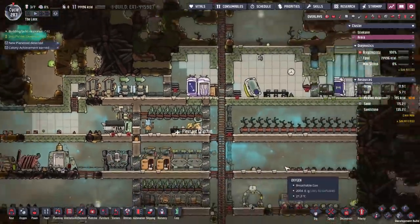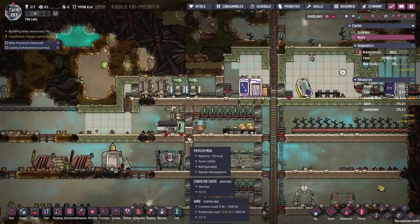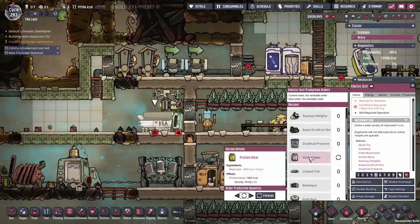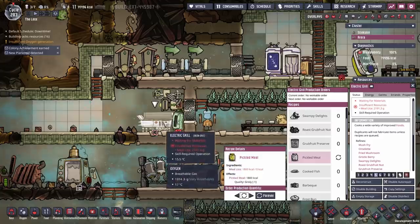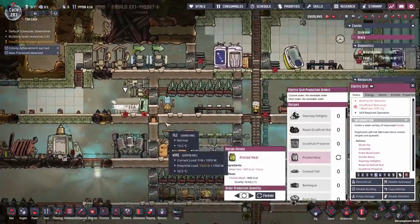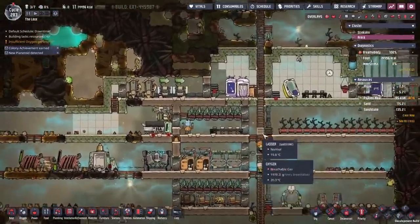That should allow us to keep turning all of this mealwood into pickled meal and store it safely in there. Cooking into pickled meal doesn't give us any more calories — it's actually a waste of labor. It just allows us to transmute it from one thing to another so we can slide it in without ending up in some sort of infinite food loop. But that is going to be our new base.